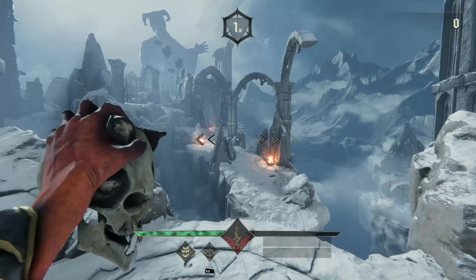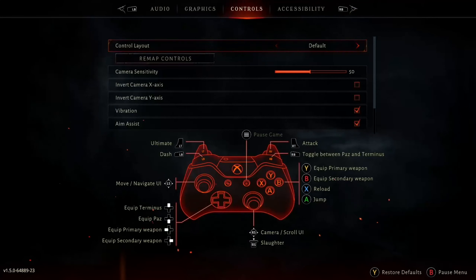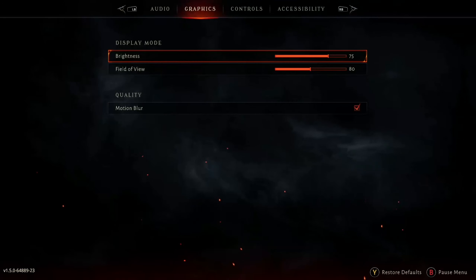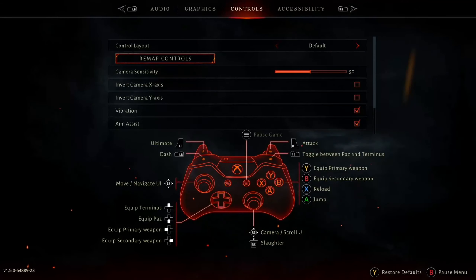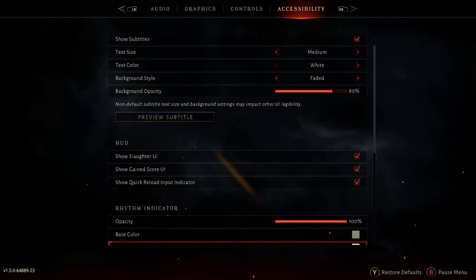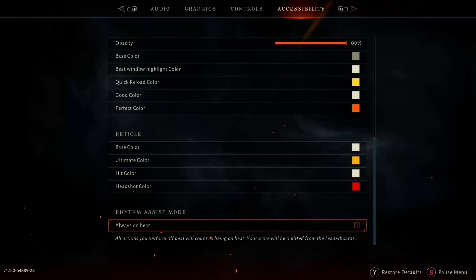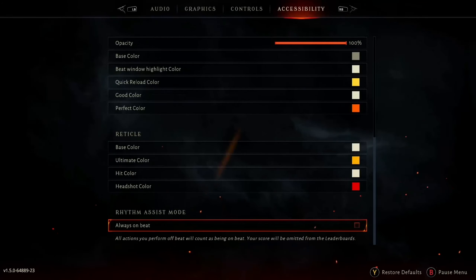After the quick tutorial section at the start, the game throws you into the first level. You want to go down to Settings and Accessibility and change this one setting that allows you to hit everything on beat in the game. The way this works is "on beat" basically means every time you shoot or hit your sword, it will be a perfect — like you're hitting everything perfectly on beat all the time. So you can just keep firing your gun, slashing your sword, and you'll get everything perfect on every level.